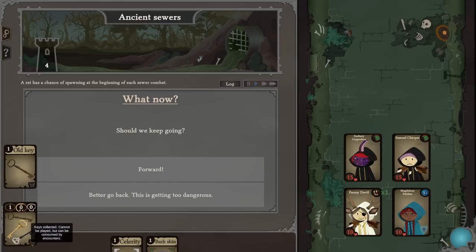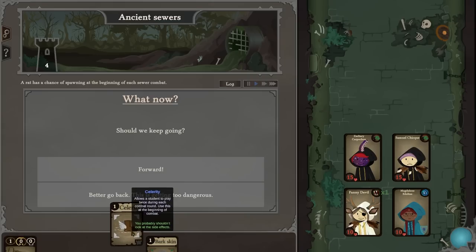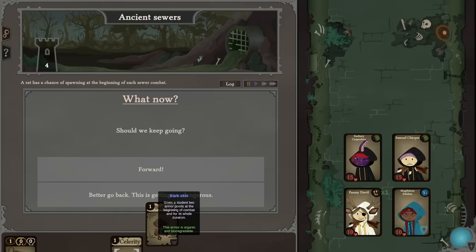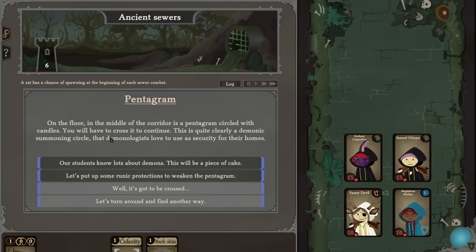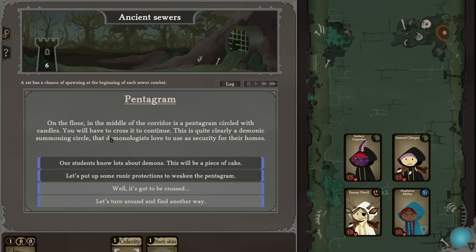Keep going. We've got an old key — keys collected cannot be played but can be consumed by encounters. This one allows the student to play twice during each combat round; use this at the beginning of combat. Bark skin gives the student two armor points at the beginning of combat for its whole duration.